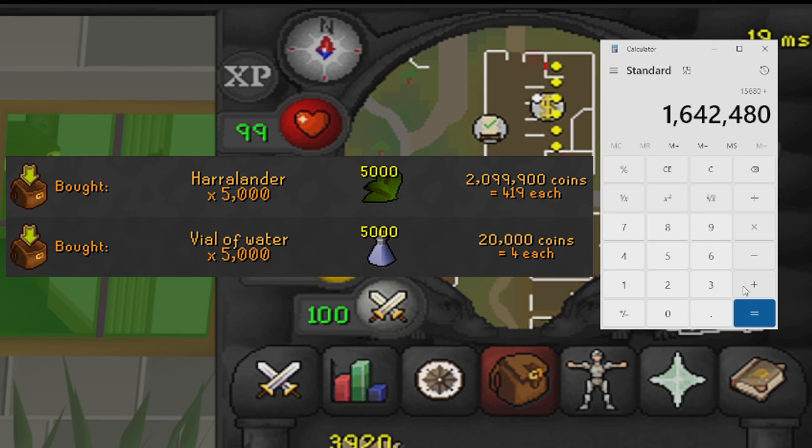So I would instead just recommend you sell these unfinished harralander potions to the Grand Exchange. With all that being said, let's jump over to the final price check so we can see how many potions we've managed to mix over this one hour and how much money will be given away in today's video.